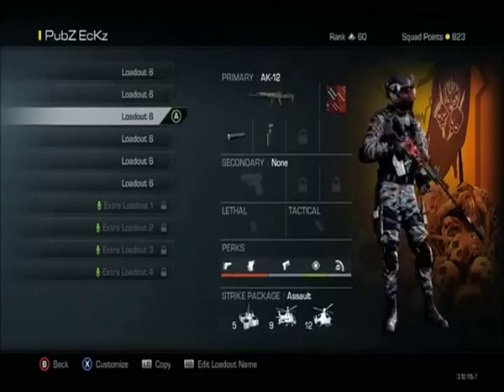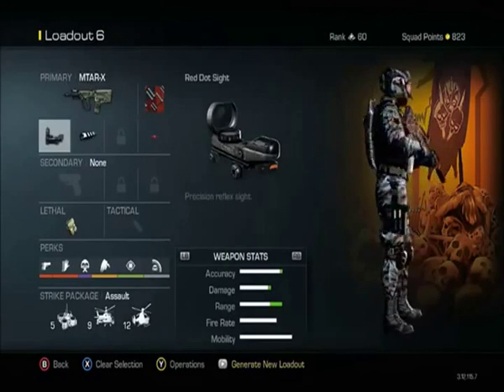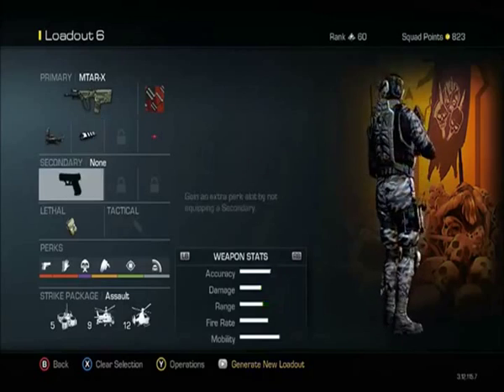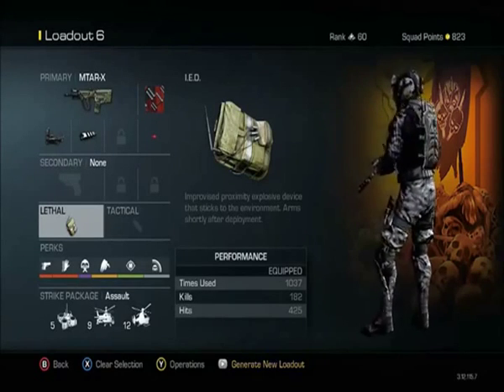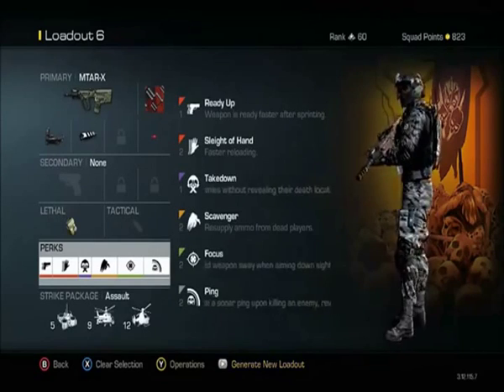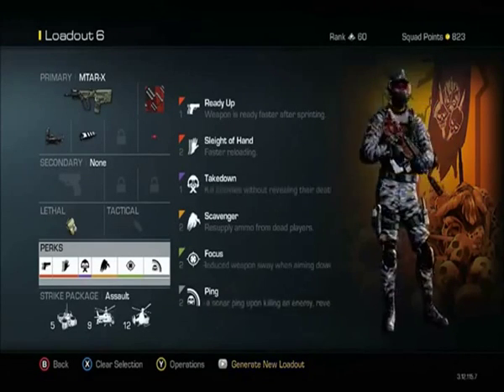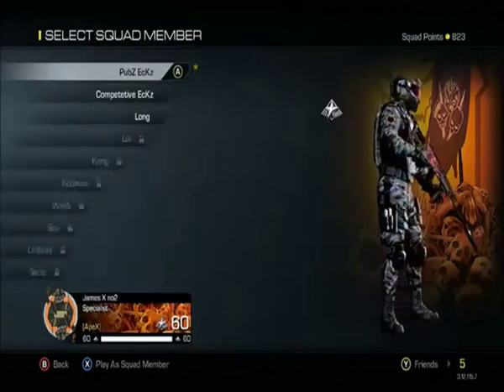Let me show you guys the class that I will be using today. I'm going to be using an MTAR-X with reflex sight and muzzle brake. I'm going to be using one IED, just in case. I'm going to be using Ready Up, Sleight of Hand, Take Down, Scavenger, Focus and Ping, and the IMS, Battlehind and Heliopilot.